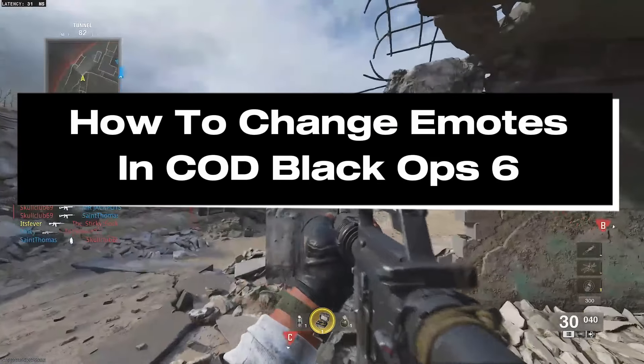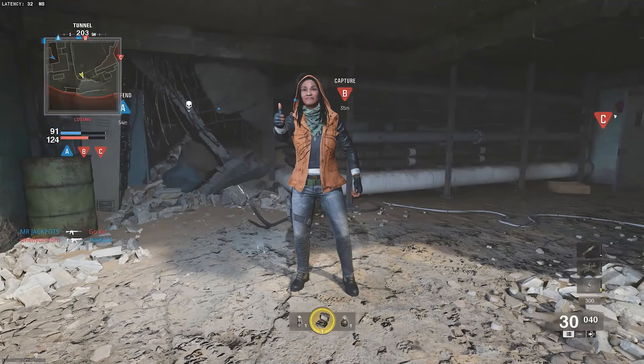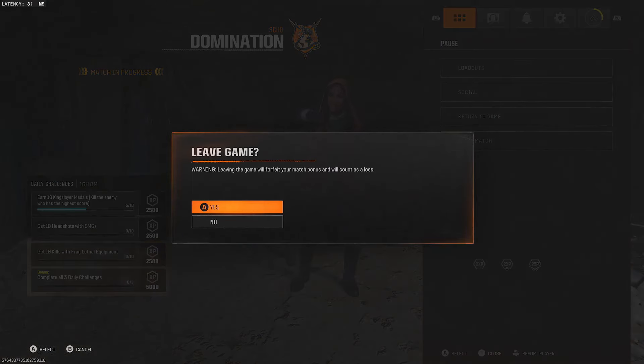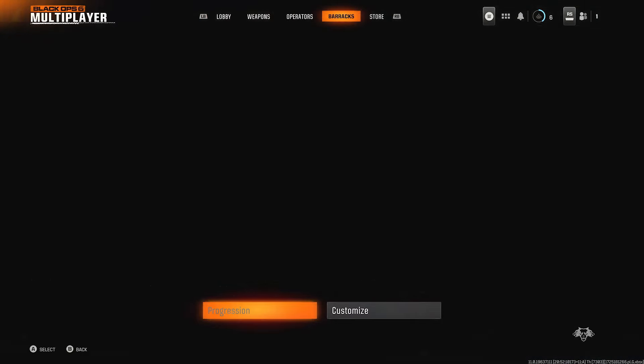In this guide, I'll show you how to change your emotes in Call of Duty Black Ops 6. So in order to change them, what you want to do is back out of your game, and once you're on the home menu, you want to navigate over to the barracks.